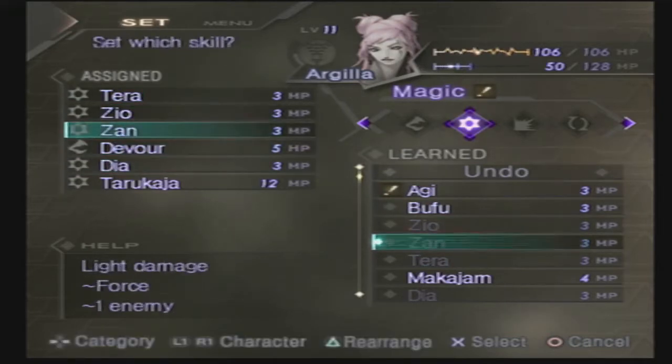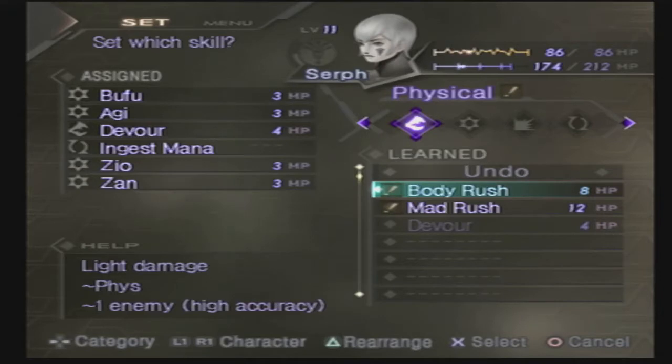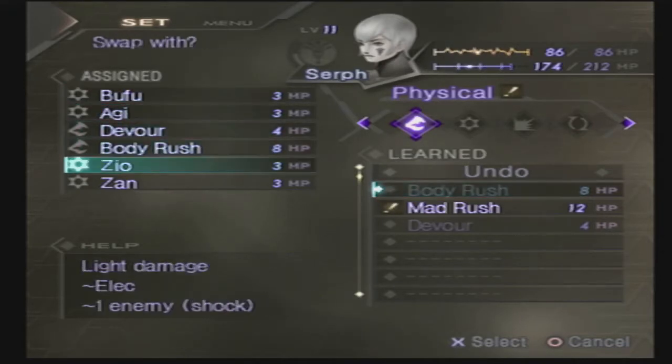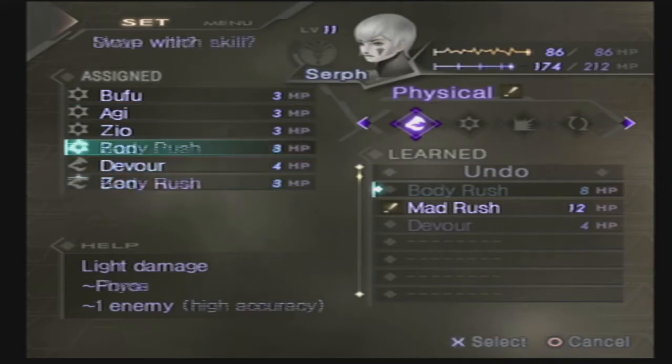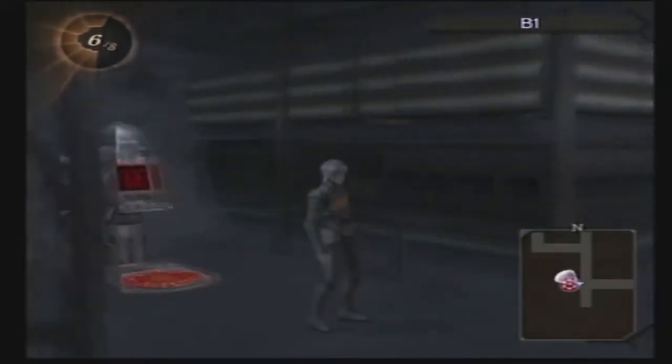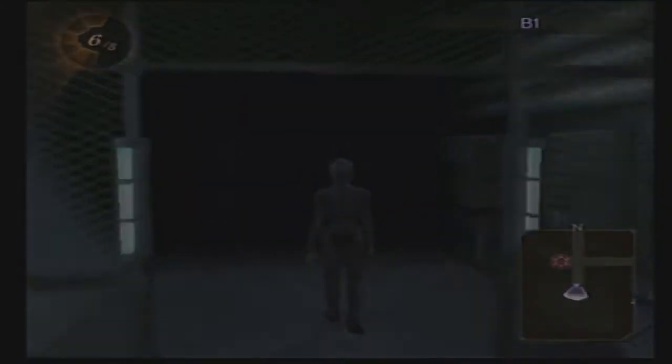And that should do us good. For Surf, I'm going to make an interesting addition to his skill set and swap out Ingest Mana for Body Rush, and keep the rest of the elemental skills for now. The reason I put on Body Rush, even though he has terrible strength, will become apparent in the near future.